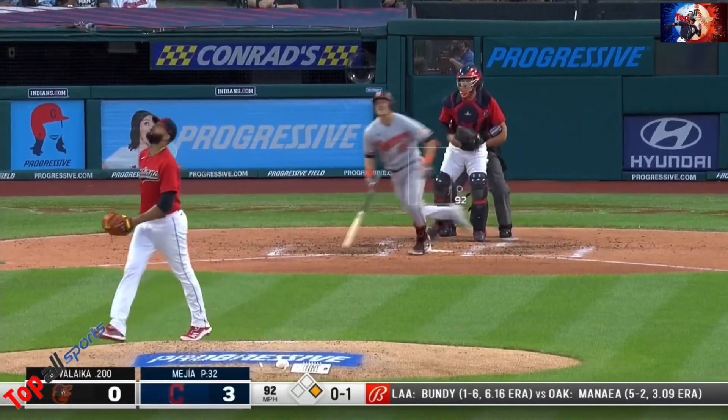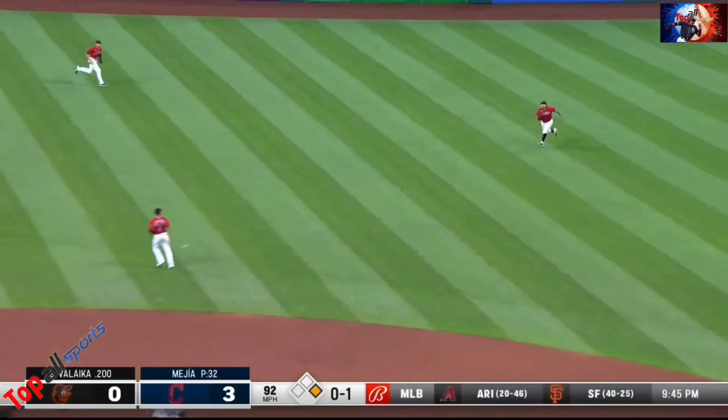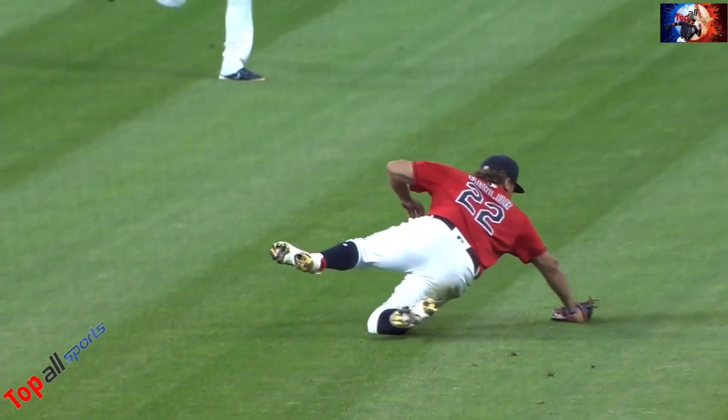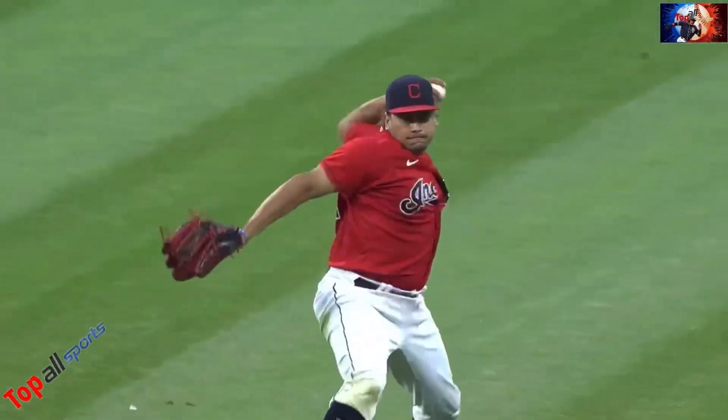That ground ball — that one's up in the air and sinking. Naylor with a great sliding grab. Gets up, throws back to first, but hustling back safely is Stevie Wilkerson. That was a dynamite play.